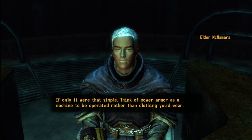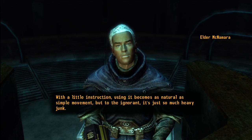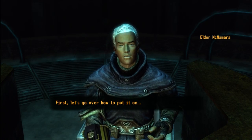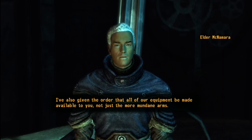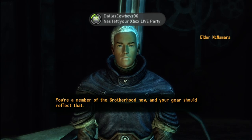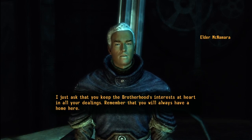Think of Power Armor as a machine to be operated, rather than... With a little instruction, using it becomes as natural as simple movement. But to the ignorant, it's just so much... First, let's go over how to put it on. There — I think you've got the knack of it now. I've also given the order that all of our equipment be made available to you. You're a member of the Brotherhood now, and your gear should reflect that. Lastly, you will be allowed to come and go as you please. I just ask that you keep the Brotherhood...